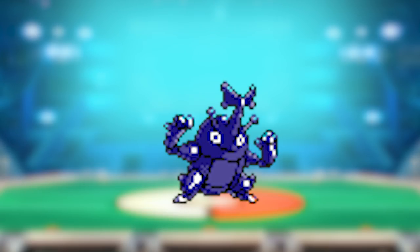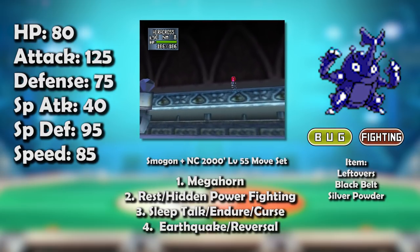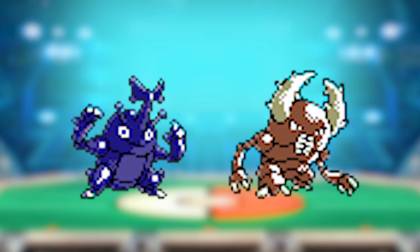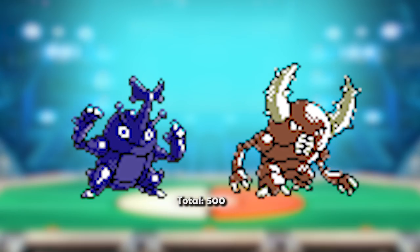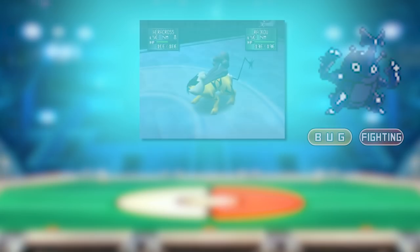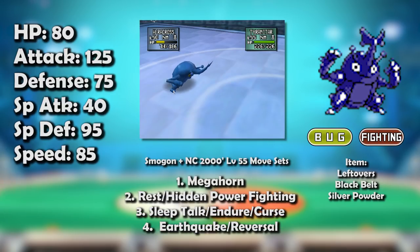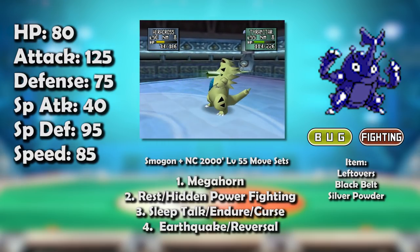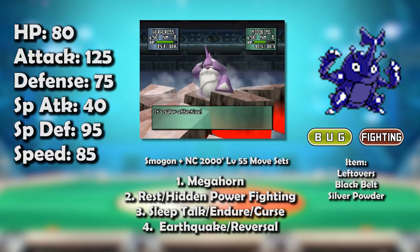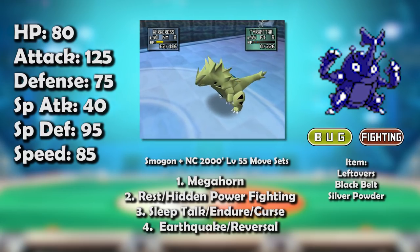Heracross's immediate standout stat is its base 125 Attack, which is absurd in Gen 2 — that's tied for third highest overall and tied for first among all non-evolved Pokémon, alongside Pinsir. In fact, Pinsir and Heracross were designed as semi-counterparts despite being a generation apart; they share the same base stat total of 500. But it's where those stats go that matters. While Pinsir may have a great Defense of 100, it died quickly to special attacks due to its low Special Defense and HP. Heracross trades some physical bulk to beef up those two stats and loses some Special Attack — which really isn't a loss at all, considering both its STABs, Fighting and Bug, were physical in Gen 2. Heracross also had access to Megahorn, the strongest Bug-type move in the game, while Pinsir had to be content with Hidden Power Bug.